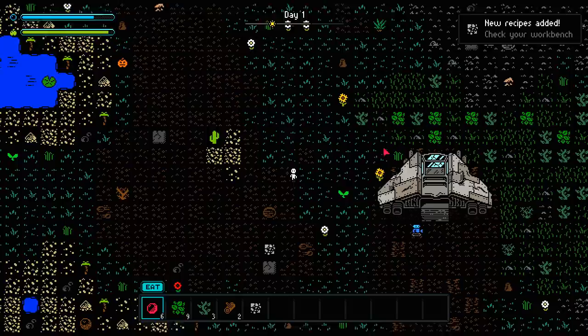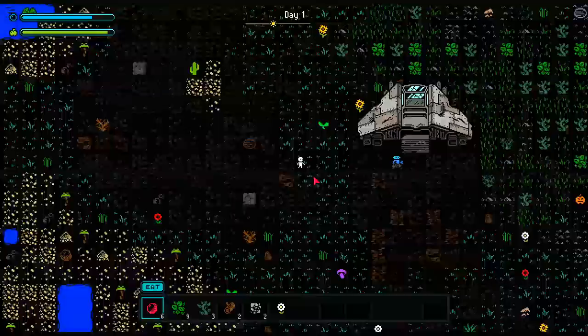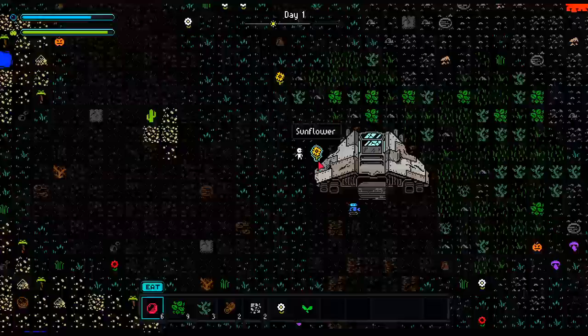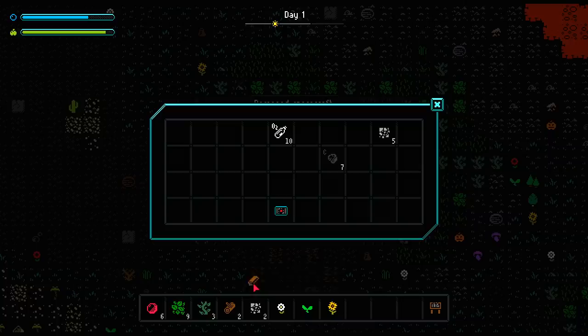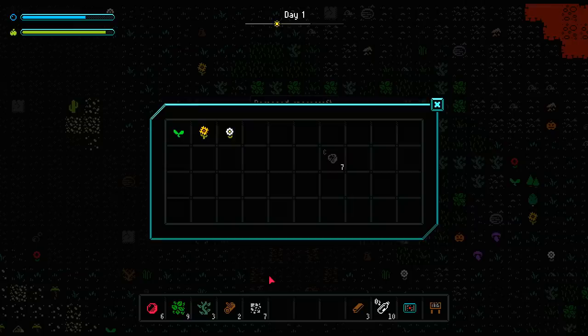We've got some scrap over here, which apparently added some new stuff to my workbench. A little bit more scrap down here. Does the flour do anything — is it just generator fuel? Apparently we can throw pretty much everything inside the generator; it's not picky about what we feed it. Let's go back over here and check if there's anything inside the spacecraft we want to interact with. There's a workbench, some wood, a GPS device, some carbon, some scrap, and O2 bottles — that's probably really important.